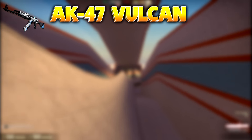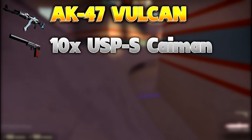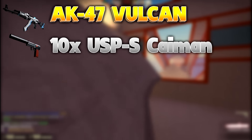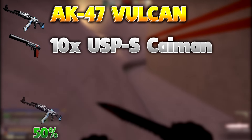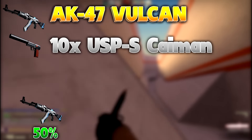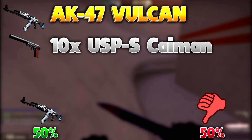Next up, we have the AK-47 Vulcan trade-up factory new. You're going to need 10 of the USP-S Caiman factory new for $5 a piece, so it's $50 total. You have a 50% chance to get the Vulcan where you make $28, and a 50% chance to just lose your money.